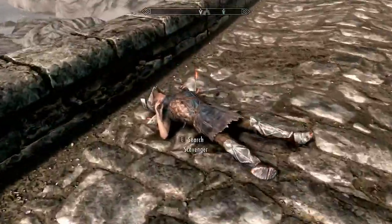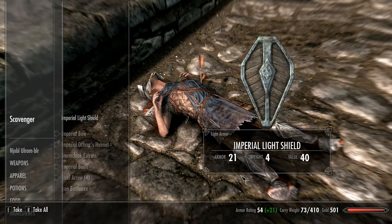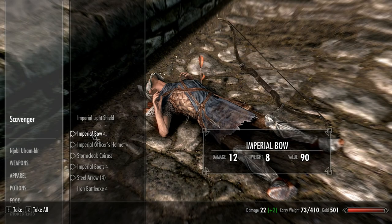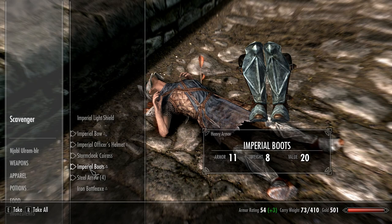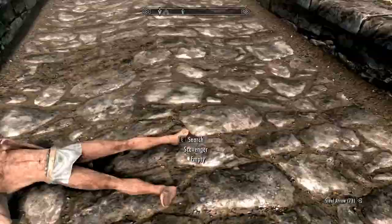Dude, I was just walking by. Now you've got — isn't that Stormcloak armor? Let's see what you got here: imperial bow, imperial officer's helmet, Stormcloak gear — okay, so you've just been killing soldiers and taking all their goods. A light shield — ooh, we got some good stuff here. We'll take all of that, and we've got plenty of carry weight.